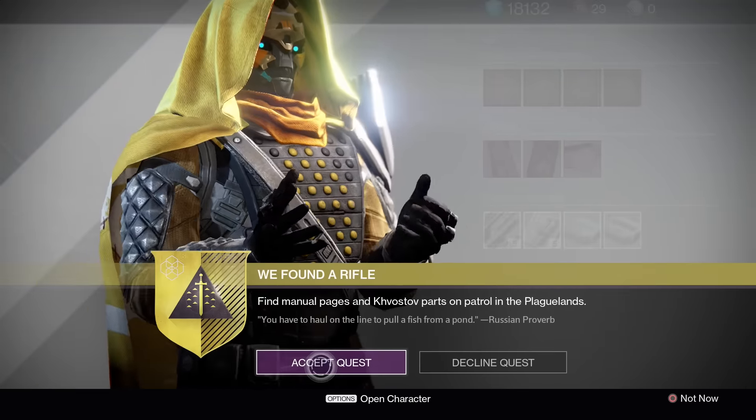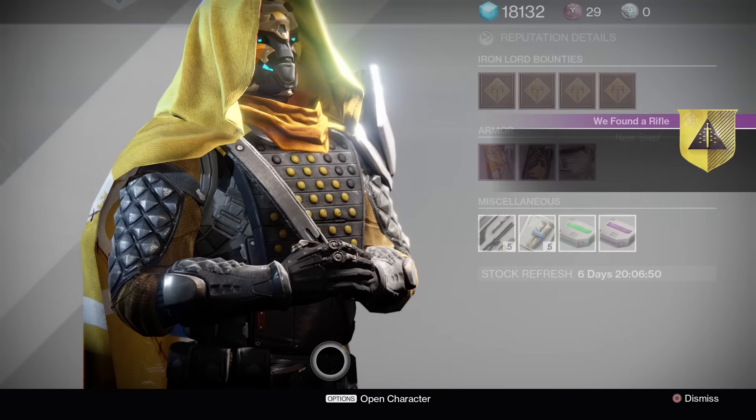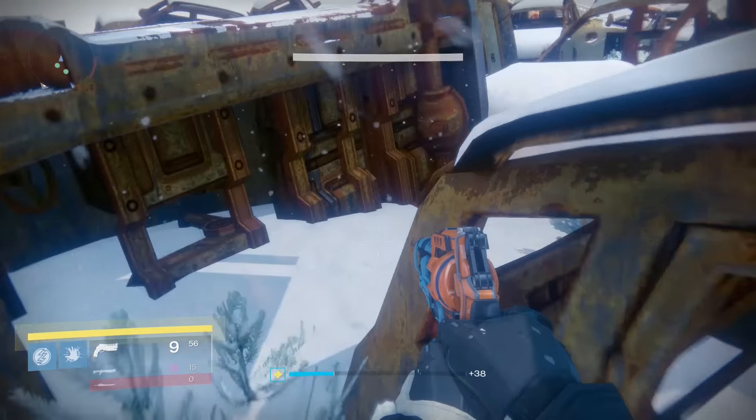This method takes longer but might be the only option for some players. Head to the Plaguelands patrol and kill Hivebrood mothers because they have a chance of dropping splicer intel relays.